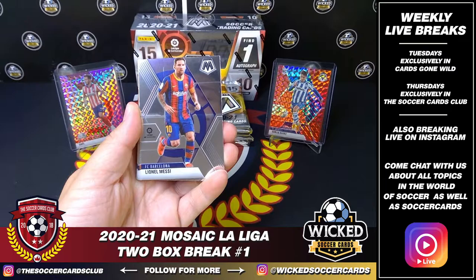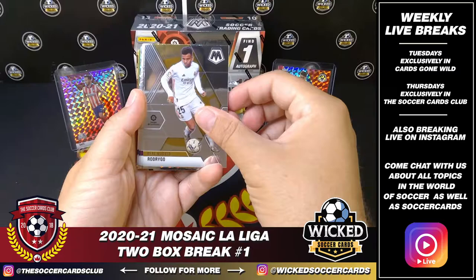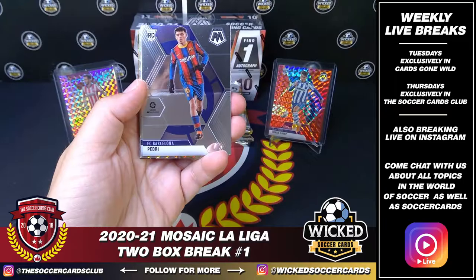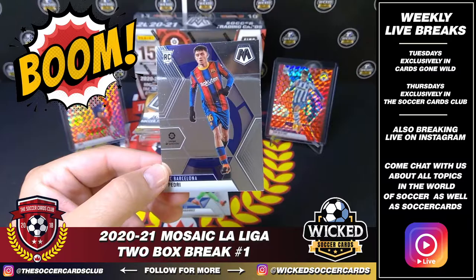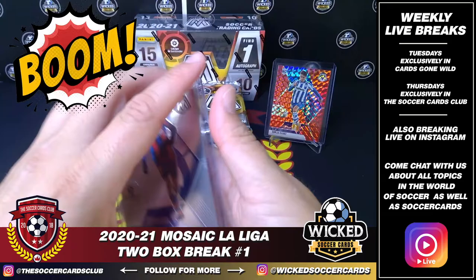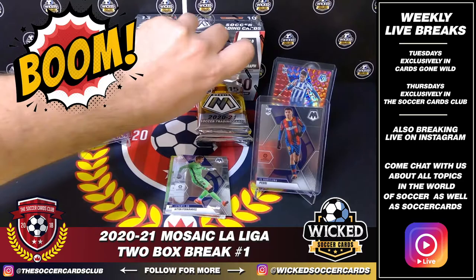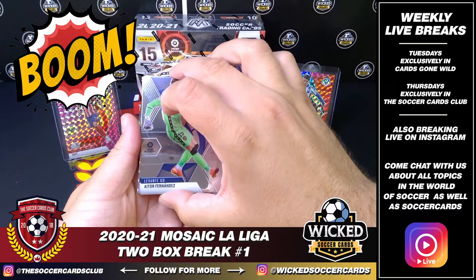Autographs still live in this box. Next up: Angel Correa. Lionel Messi for Barca. Alvaro Torres. Hugo Guillemot rookie. Rodrigo for Real Madrid. Fede San-Emiterio rookie for Valladolid. Darwin Machis for Granada. Kevin Rodricks for Ibar. Oh! There we go — nice one for Barca! Pedri! Very nice hit for Barca — Rookie Mosaic of Pedri. That's the guy you're looking for with Barca right now, outside of Messi and Neymar, of course. Jason Pucher — nice hit, buddy.